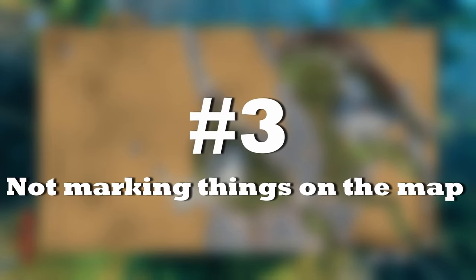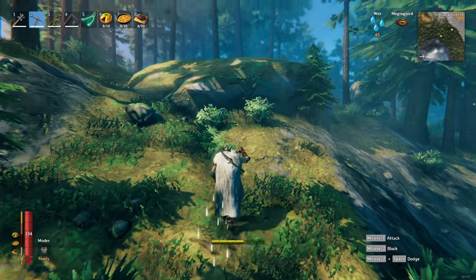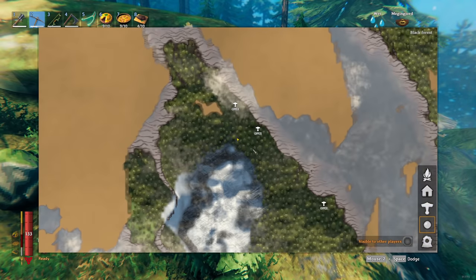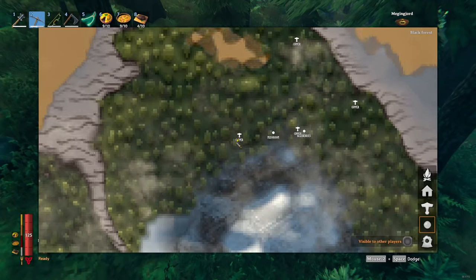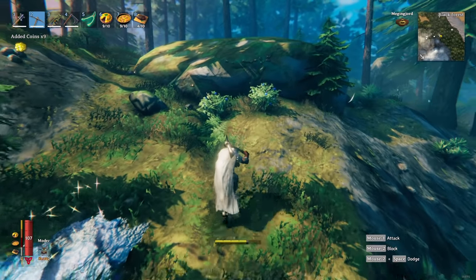Mistake number 3: not marking things on the map. Marking things on your map is so useful because you'll always have an idea of what you can find at any given spot you've already explored. For example, if you come across an ore deposit, just mark it. If you come across objects that respawn like berries, also mark it. You can mark everything — mushrooms, thistles, etc. — and your map will look so much more organized and informative.